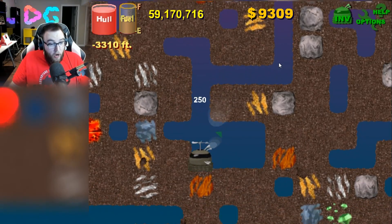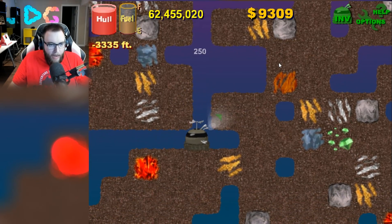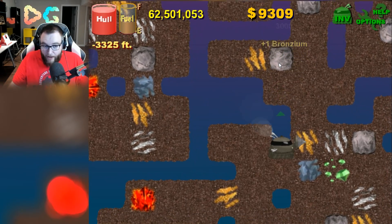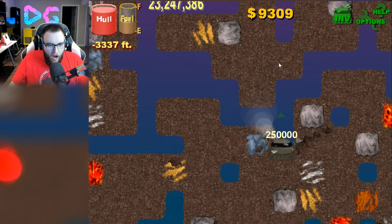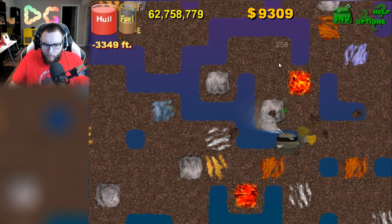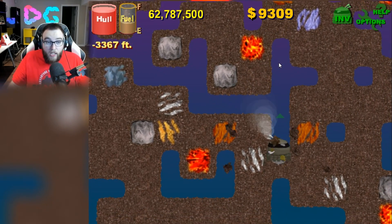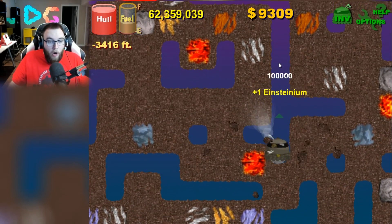We're just gonna go deeper because we have everything that we need. We got some delicious emeralds over there — those are worth 5,000 each. Oh, there's the lava right there. Okay, it is very obvious. I thought there was a hidden one. There is a hidden one — I think there's gas vents or something if I remember correctly. But the lava looks like it's very obvious, so if I hit that, it's my own damn fault.